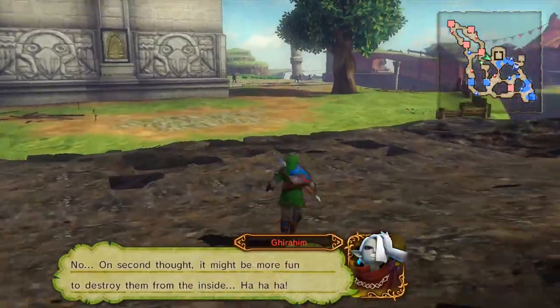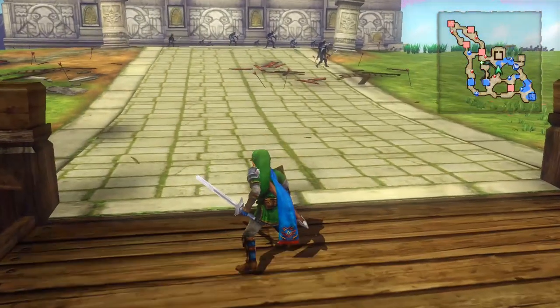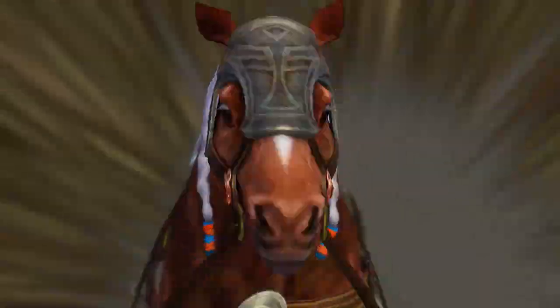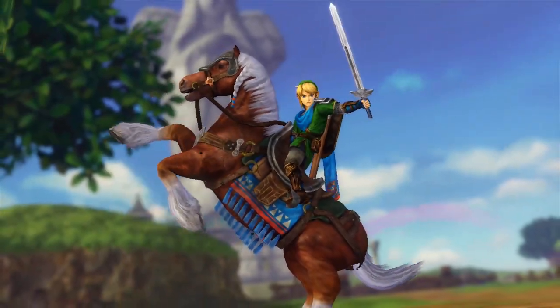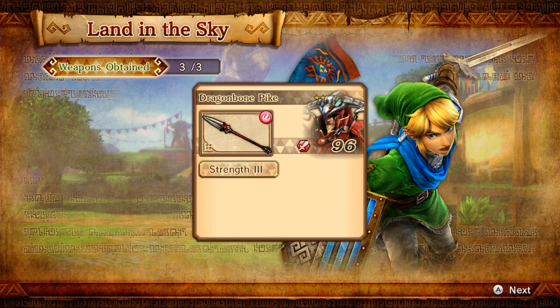Yeah, Ghirahim — sorry, but you missed your chance. What do you mean? No, you're not doing some hypnotism thing, right? And now I have my trusty Sheikah — I'm not sure why she's there but, you know, why not. I wasn't even actually using her, though I do have her. Strength three on the night sword, Darkness plus on the blue ring, which I haven't used these characters yet.